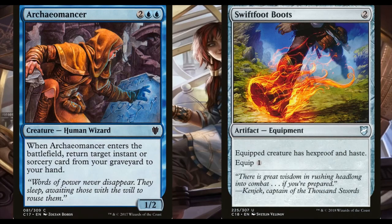Archaeomancer and Swiftfoot Boots are here for protection and recursion. Archaeomancer can get back our big instants or sorceries that we want to cast again, and Swiftfoot Boots will keep Jhoira safe. I'd be running Lightning Greaves here too, but we're on a budget and Lightning Greaves is around five dollars — just a little too pricey for this ultra-budget build. But if you have one lying around, throw it in; it's really useful.